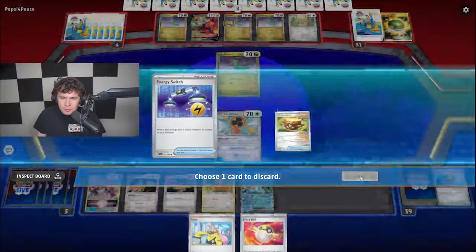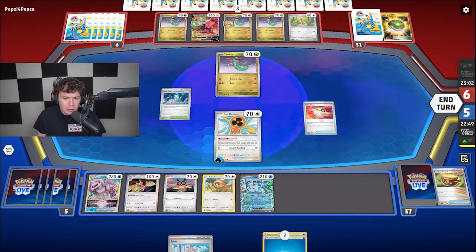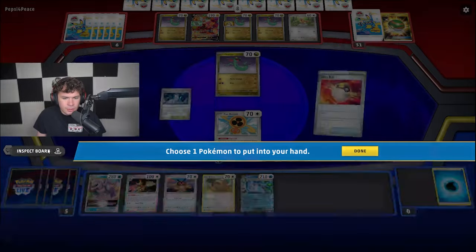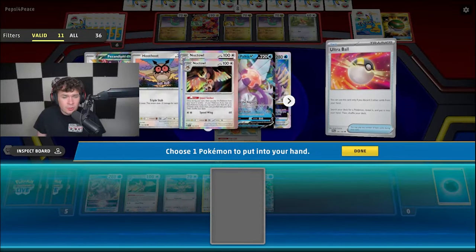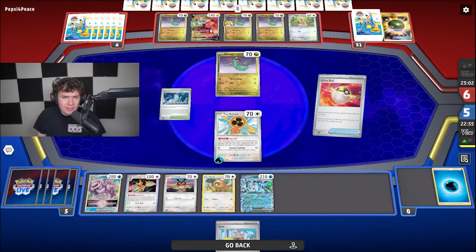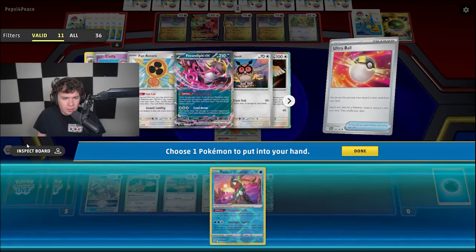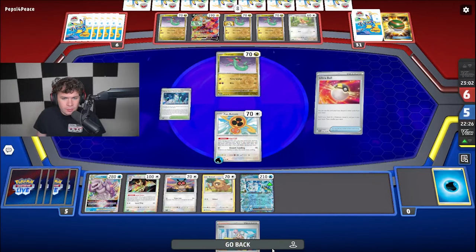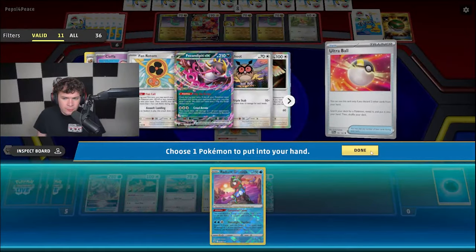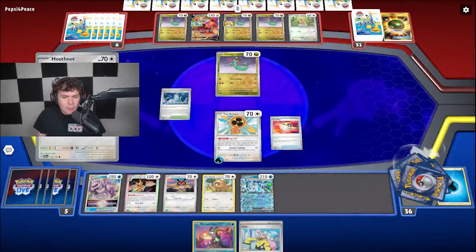We'll go here to Energies. Because now if I draw into another Noctowl, I can just go Prime Catcher. This seems pretty good. I could do it this turn too — I could just go Noctowl again. But I don't really need to gust anything. I think we'll just get Greninja and call it a day here. Because if I just go Ninja here, then I can gust KO something and then pretty much just win from there. I think I want to save this Hoothoot.